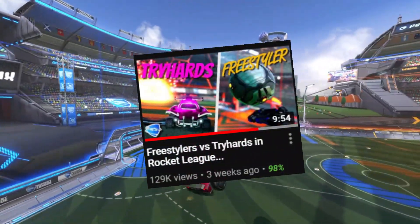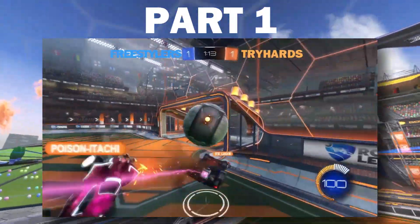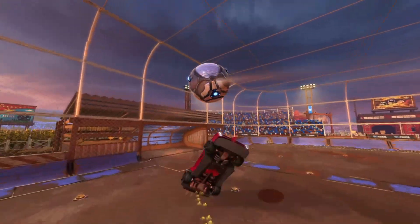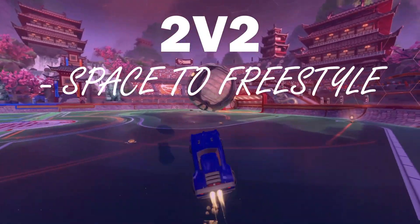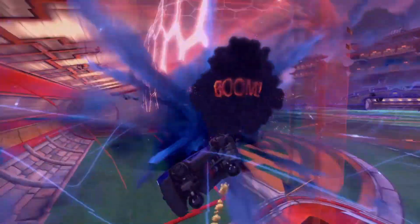If you've seen Part 1 of this series, you will have watched the tryhards get destroyed by the mechanical brilliance of the freestylers. It was super interesting to see how the freestylers coped against the pressure of the tryhards and vice versa. However, some of you pointed out that as it was a 2v2, there was a lot of free space to freestyle, and that it would be better in a 3v3 because the rotation and positioning of the tryhards would be more prominent.